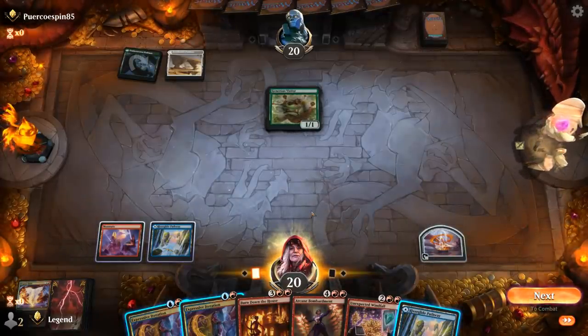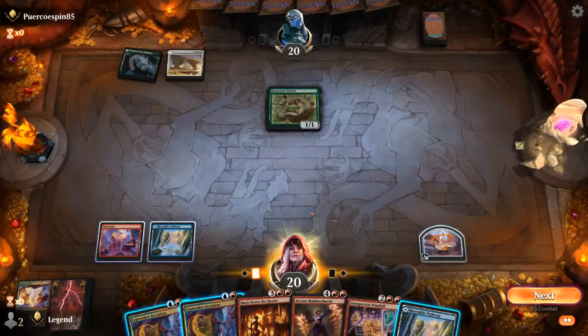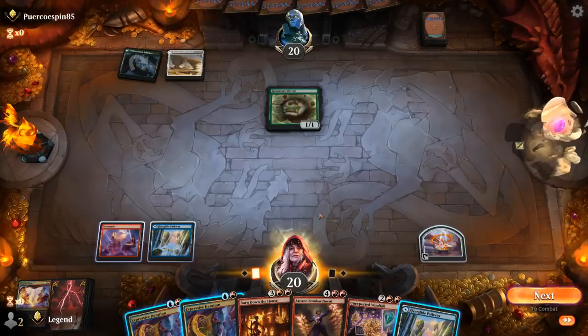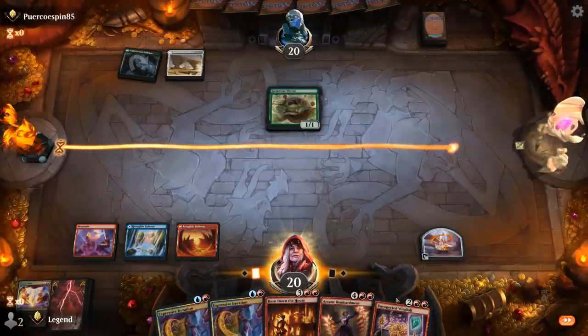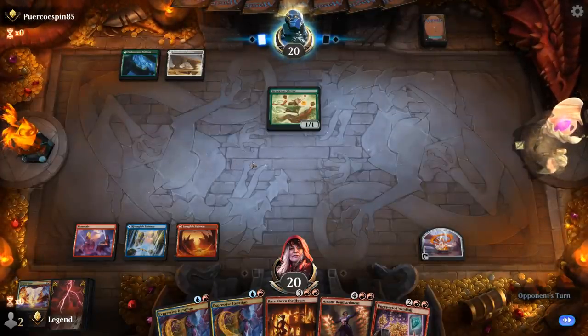We could go for Windfall and already play Arcane Bombardment if we hit our land drop, or Iteration to find cheaper interaction for Generous Visitor. The turn we play Bombardment we won't be able to trigger it right away. The Naya Runes deck doesn't play many answers to Bombardment — maybe a Borrowed Time, but it's usually more of a green-white thing. We try Windfall; by keeping up mana we also disincentivize our opponent from playing runes on their visitor since they might get two-for-one'd.